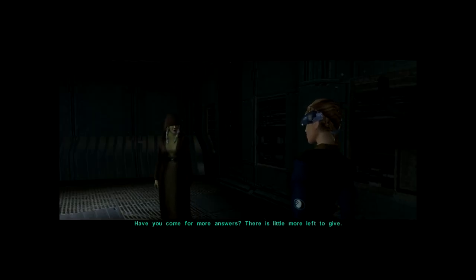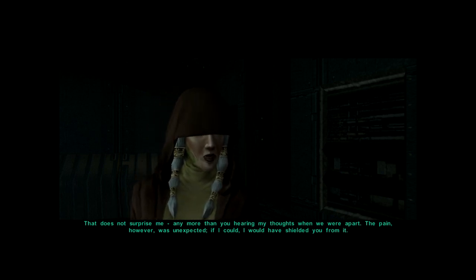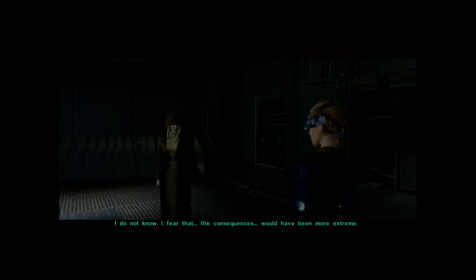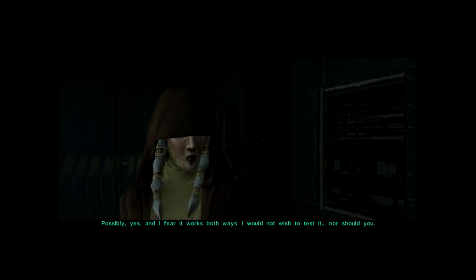Kreia says: 'You come for more answers. There is little more left to give.' I say I came to tell her that when she lost her hand, I had a strange sensation - I felt it as well. Kreia replies that it doesn't surprise her any more than me hearing her thoughts when we were apart. The pain was unexpected, and if she could, she would have shielded me from it. I say don't worry, I don't mind a bit of pain every now and then. But out of interest, what would have happened if she had died - would I have kicked the bucket as well? She says: 'I do not know, but I fear the consequences would have been more extreme.' Death possibly, and it works both ways.